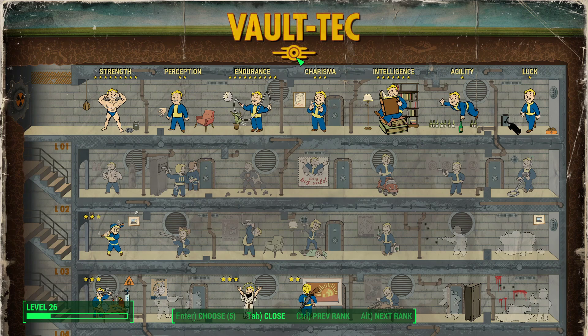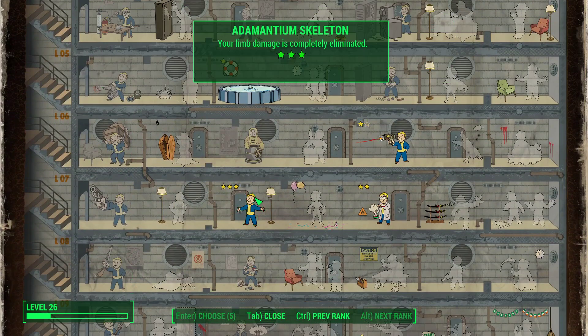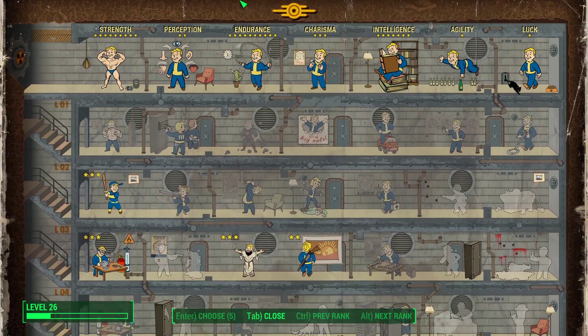I wanted to design my character so that if the worst case scenario happens and I get assigned Outpost Zimonja, I could guarantee surviving a direct hit from a mini nuke. Fortunately, you can 100% survive a mini nuke by level 26. The reason I chose level 26 is because of Adamantium Skeleton — level 26 is when you can unlock rank three, which means limb damage is completely eliminated. Explosive weapons deal area-of-effect damage hitting all limbs, so eliminating limb damage means no chance of instantly dying from a missile launcher or mini nuke blowing off a limb.